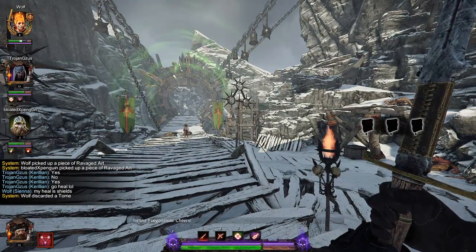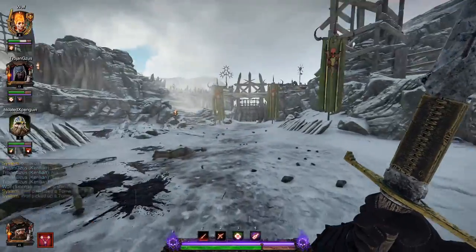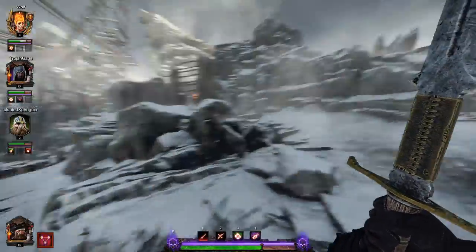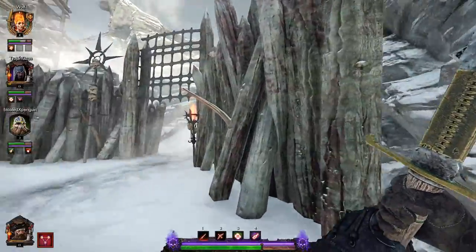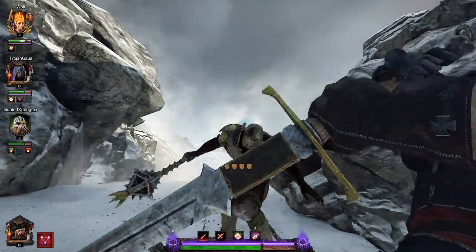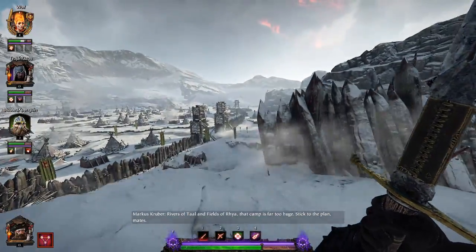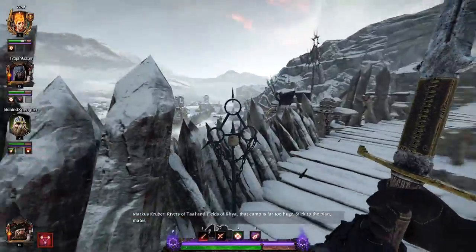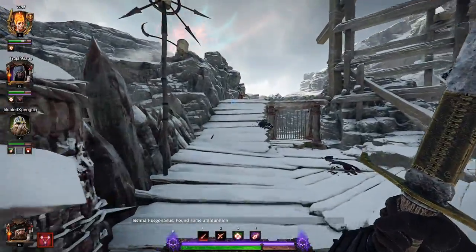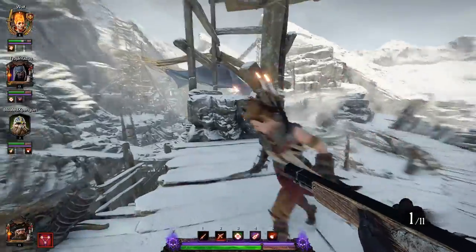She heals for shields instead of health — she must have some special perk that does that. Let's continue on up the mountain. I thought the plan was to destroy the Skitter Gate, and now we've gone through the Skitter Gate. This is several different flavors of unnerving. We've got to find the Skitter Gate key staff — you think you have to apply for that job, or is that something you get assigned? Like, is that a government job in Norska, how do you get to be the Skitter Gate overseer?